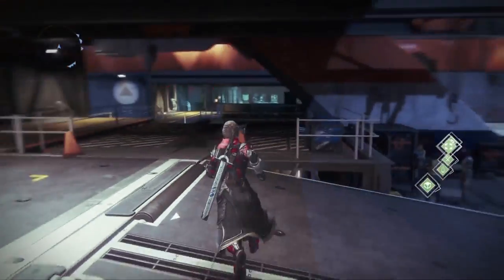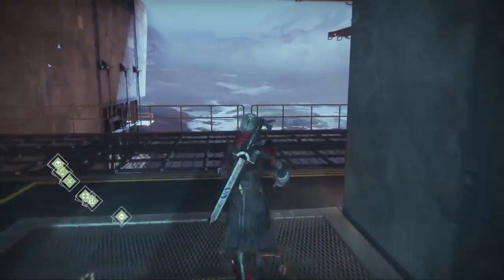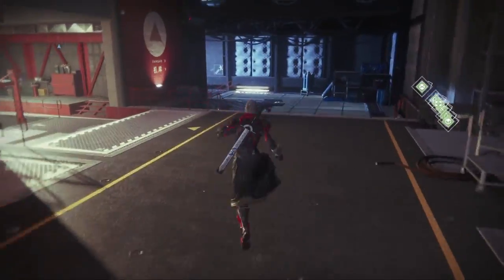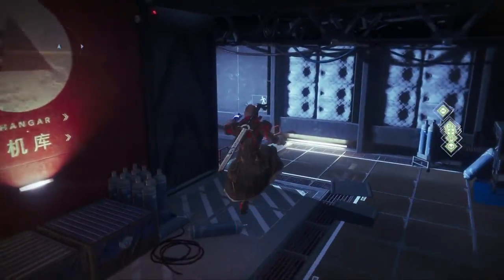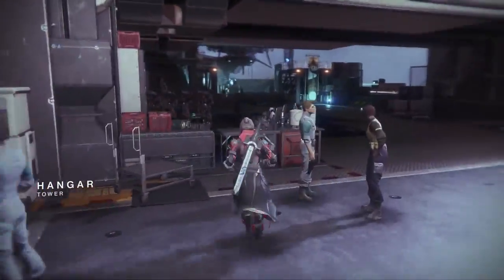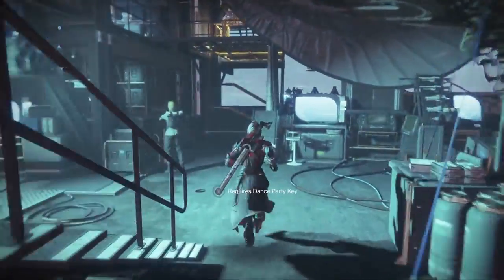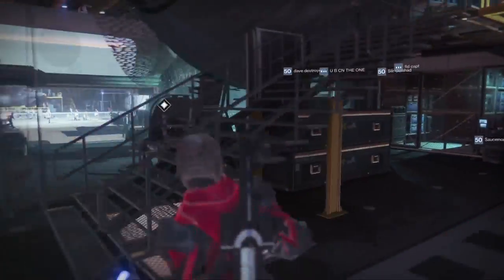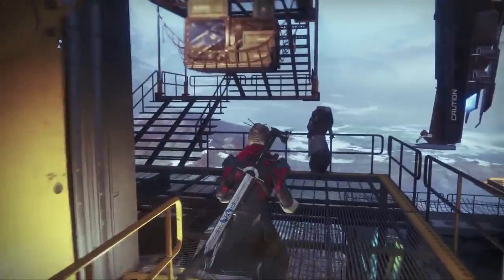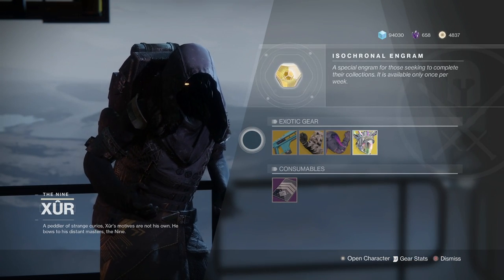What is up my fellow guardians, it's that time of the week again — it is Xur day. Xur will actually be located in the Tower, so you want to spawn in and head over to the hangar. Will Xur have Forsaken exotics this time? I sure hope so, but I'm gonna guess he probably doesn't. Who knows when he'll actually have them, if ever.